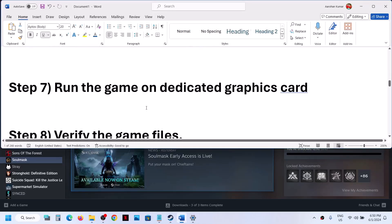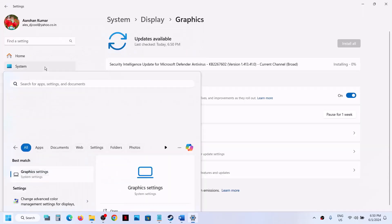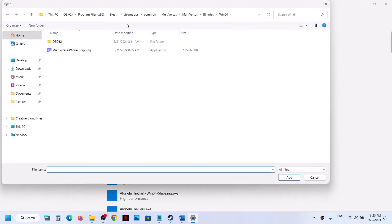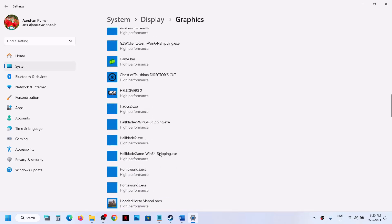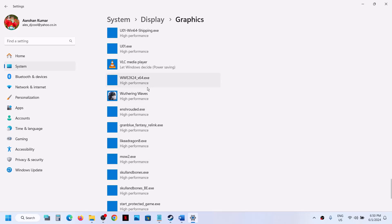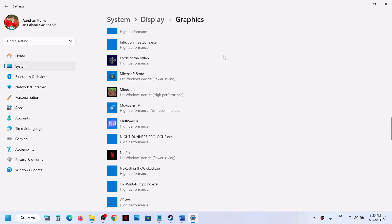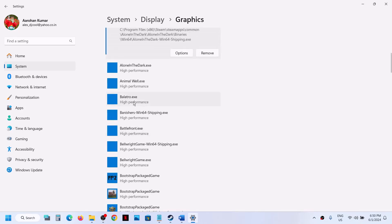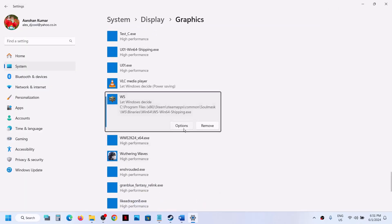The next step is to run the game on the dedicated graphics card. Type Graphics Settings in the Windows search box and click on Graphics Settings. Click Browse, go to the game installation folder, select the game exe file, and click Add. Also click Browse again and add the WS Binaries Win64 exe file. Once both are added, click Options, select High Performance, click Save, and launch the game.